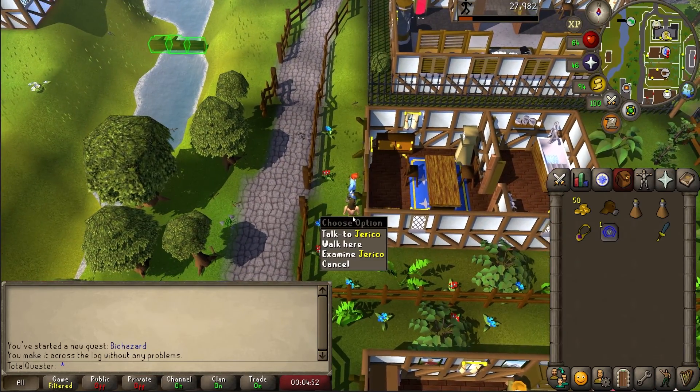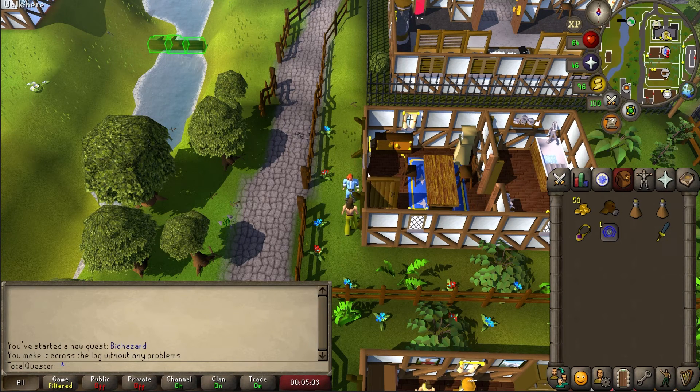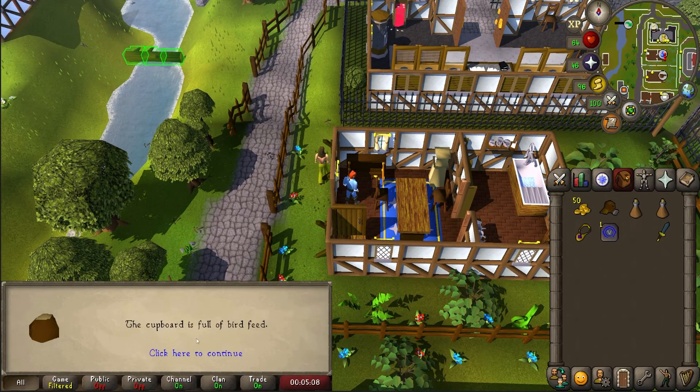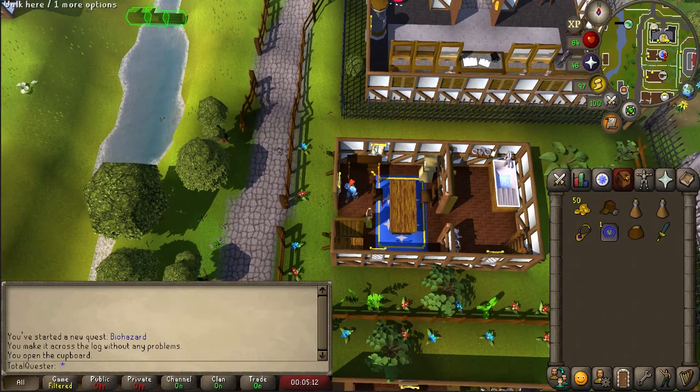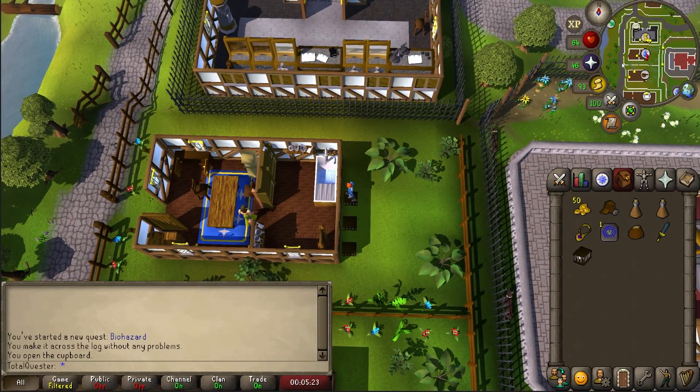Talk to Jericho, who is either in or around the house, and skip through the chat. Afterwards, go into his house and open the cupboard located in the northwestern corner before searching it to find some bird feed. Once you have the feed, run east of his house, whereby you'll find some pigeon cages on the floor. Take one of these.